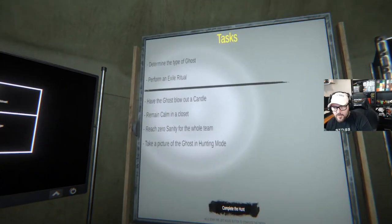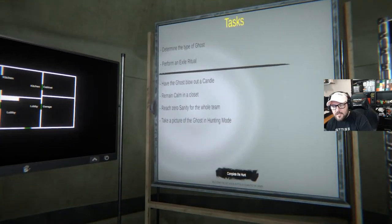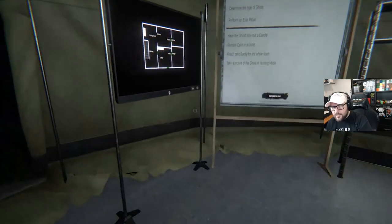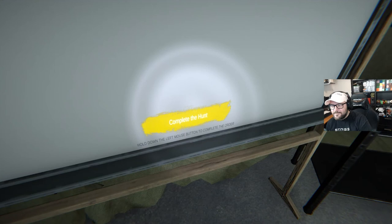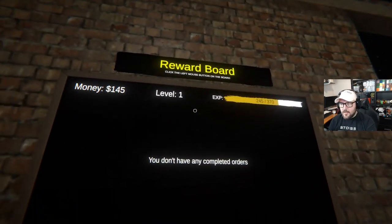Determine ghost type — done. Perform ritual — can't do. Have a ghost blow out a candle — can't do. Remain calm in a closet. Research Sanity — not going to do that. I think we're done. How do we get home? Complete hunt. So, I'm still learning. Ghost did not exile, but I knew that.